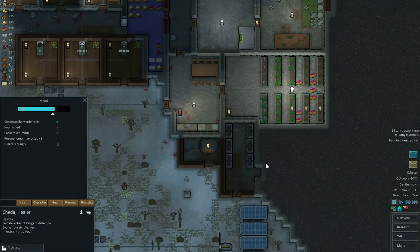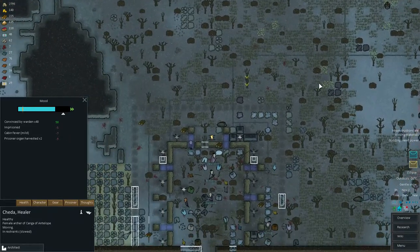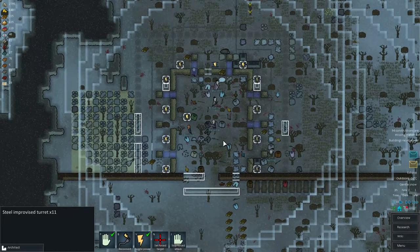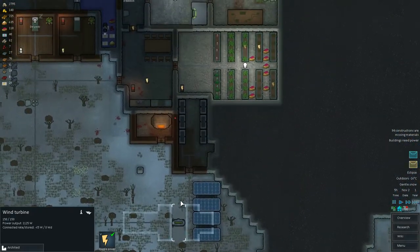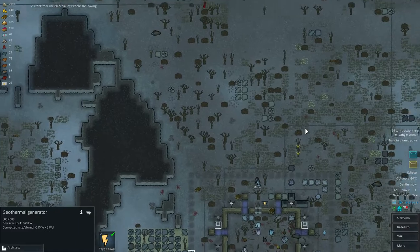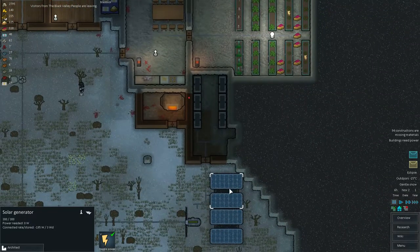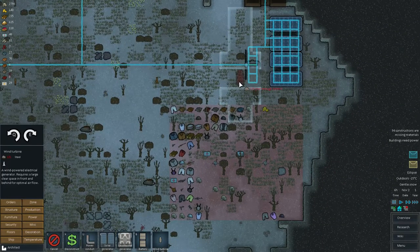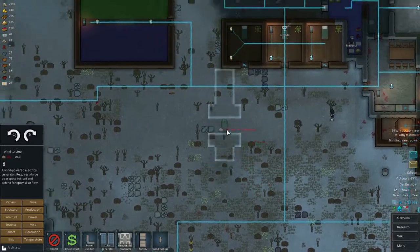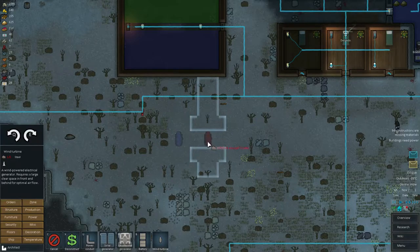What's happening with the power? Probably one generator is not enough, and the wind turbine as well. Because we have an eclipse - solar generators are not working anymore. We would need to create some more wind turbines. We have some space here, so why not place them right there.